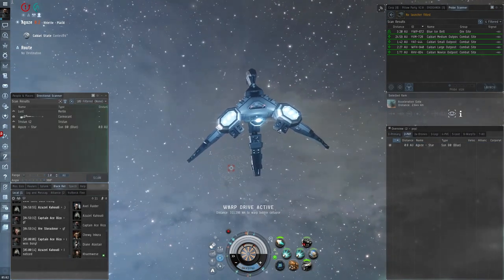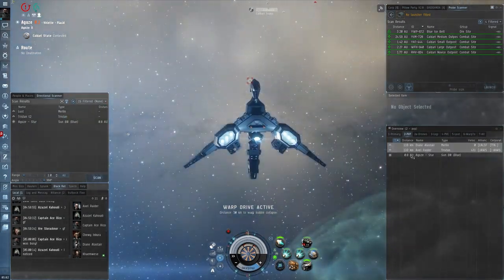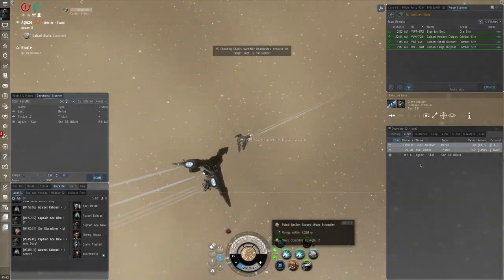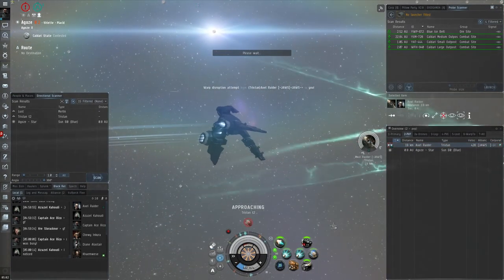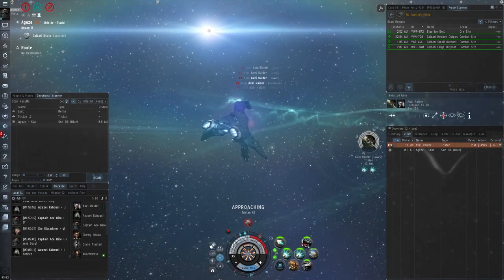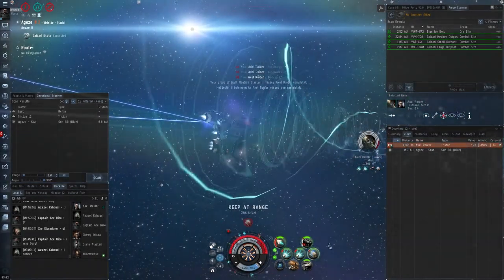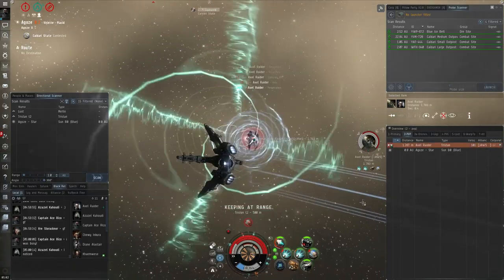The key to really all PvP in EVE is range control — being able to be at the right distance to apply your damage whilst mitigating some of your opponent's. Here we're going in on a Tristan, but the Merlin has left so maybe they weren't together. The Tristan was sitting quite far off the beacon so I think he's probably MWD fit — I'm trying to catch him as quick as I can. It doesn't look like he actually activates his micro warp drive, and we're just able to catch him, which means he's going to be face-melted by our blasters.